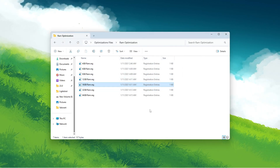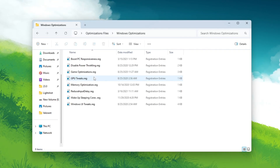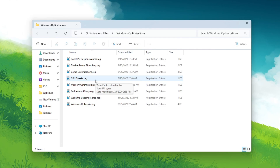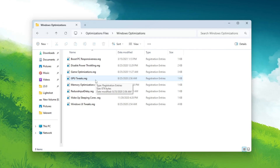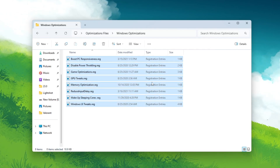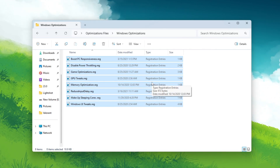In the final step of this optimization pack, open the Windows Optimization folder. Inside you'll find: Boost PC Responsiveness, Disable Power Throttling, Game Optimization, GPU Tweaks, Memory Optimization, Reduce Input Delay, Wake Up Sleeping Calls, and Windows UI Tweaks. I suggest installing all of these tweaks — they help optimize your Windows visuals and make your PC a lot faster.